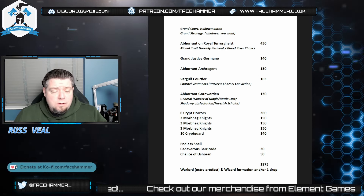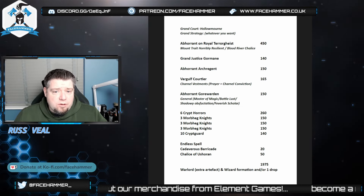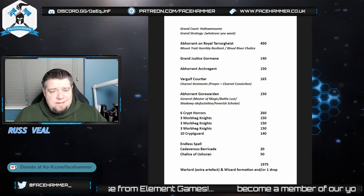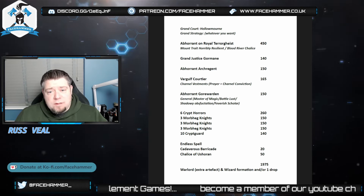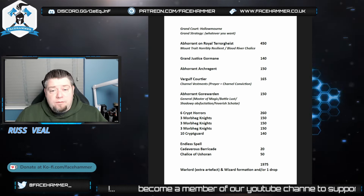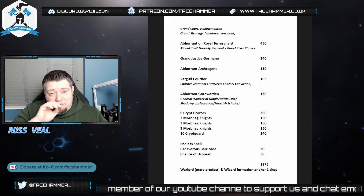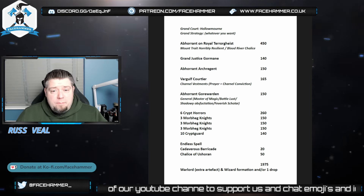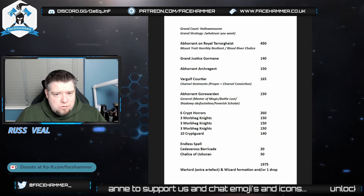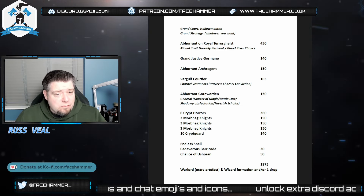So this is Holomorn - this makes Crypt Horrors battle line and also gives you plus one damage on knights on the charge, that'll be the Crypt Horrors and the Morbheg Knights, not their mounts. Now these can be swapped around. If you don't want that many knights you could put unit Flayers instead - you could have six Flayers as a unit if you really wanted to. You'd probably then drop the Crypt Guard and put in another unit of Crypt Horrors, or you could bump the Crypt Horrors up to nine. Lots of options here.